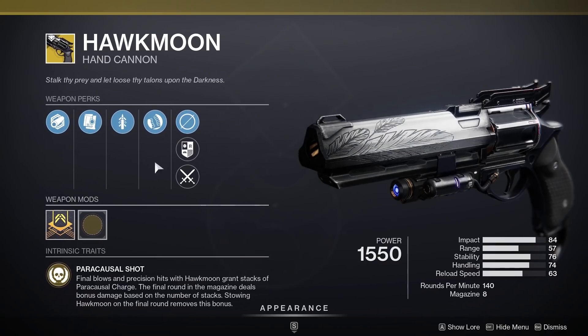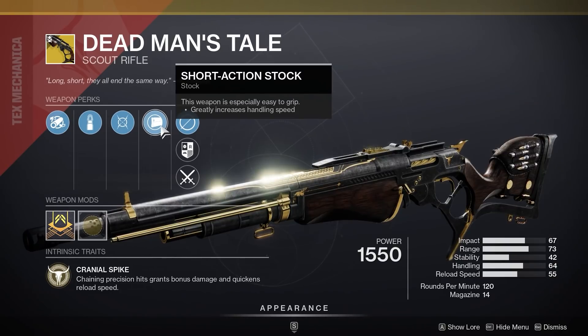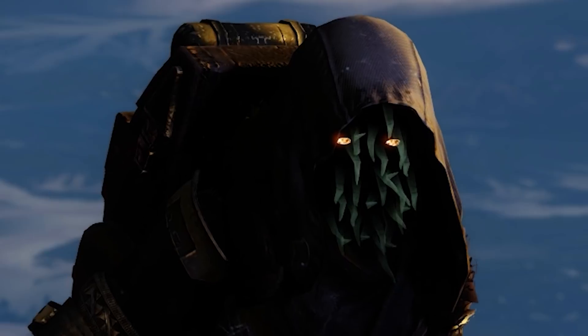We got an okay Hawkmoon roll with good stability, but I think last week's was better for PvP. DMT roll is also not awful, but overall I'm feeling like Xur licked the frosting off all the cupcakes, if you know what I'm saying.